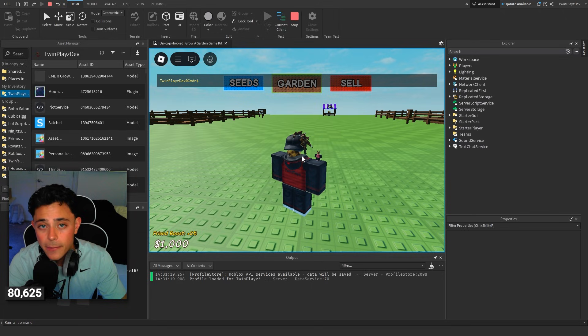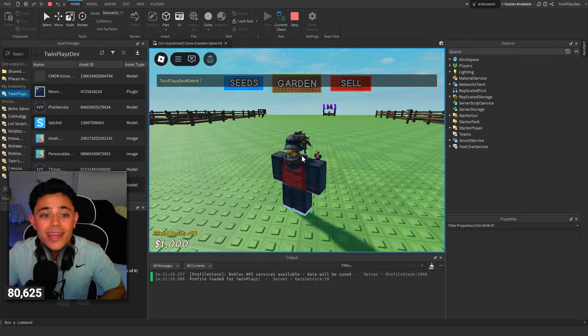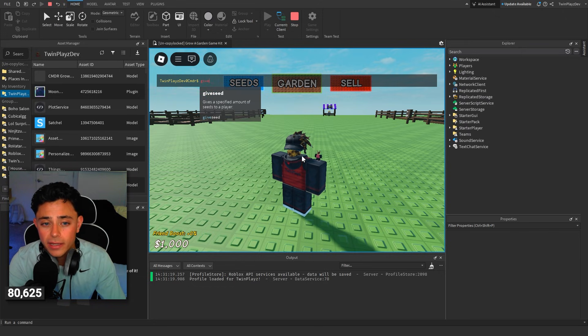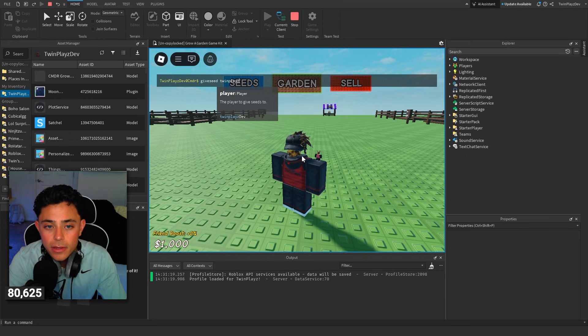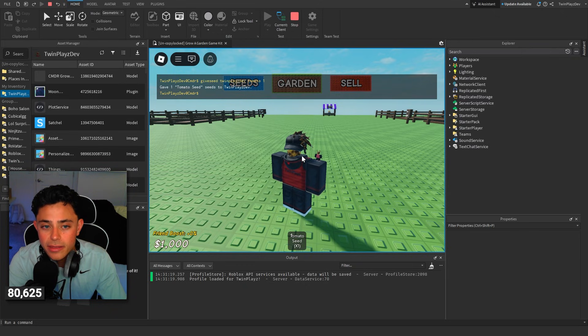This was made by Tego — I'll leave him in the description as well. He's the one that made this whole kit and this whole Commander thing. Thank you, Tego. He gave you guys a few things already, like Give Seed. You type in like your name, something like a dev prefix. It's very nice because you don't even have to type everything and it will recognize it. So there you go — it gave me a thing.